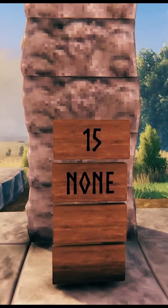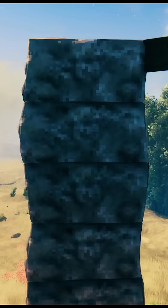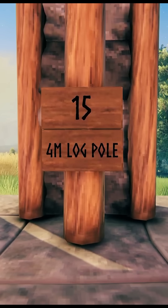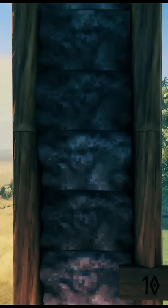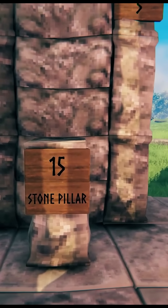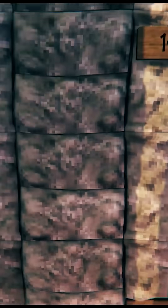Like the pillars, stone walls are strong, however, they are not great for height. Without support, they reach to 15 blocks, or the height of roughly 15 meters. The wood poles and the log poles do not increase this height. Wood iron poles are the most supportive and increase the stone wall height to 24 blocks or 24 meters. Stone pillars do not increase the height and only reach 15 blocks high.